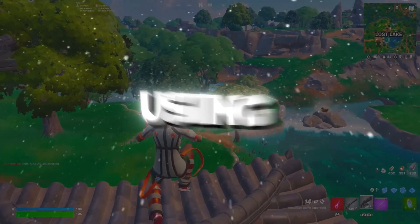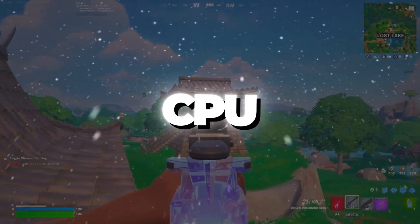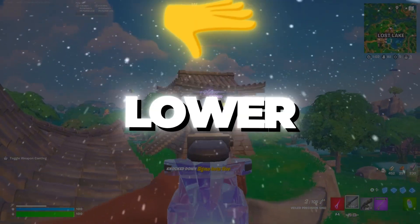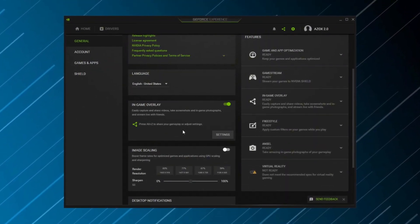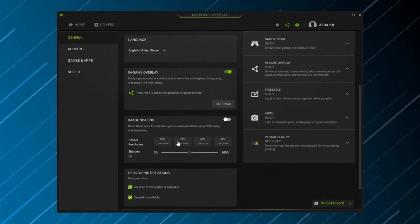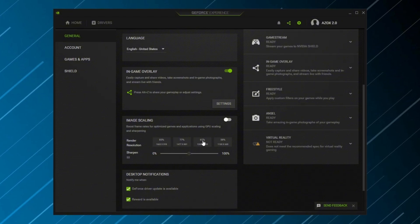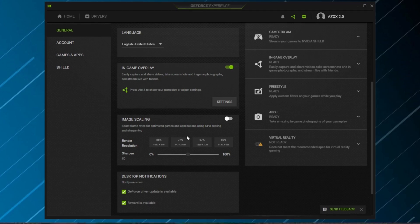If you're not using NVIDIA's recording features, turning off the in-game overlay reduces CPU and GPU load, resulting in lower input lag and higher FPS stability. Regarding image scaling settings, leave image scaling unchanged for now. We will configure precise settings in the NVIDIA Control Panel later to balance visual quality and performance, ensuring stable overclocking.